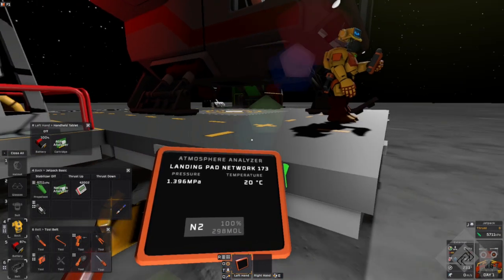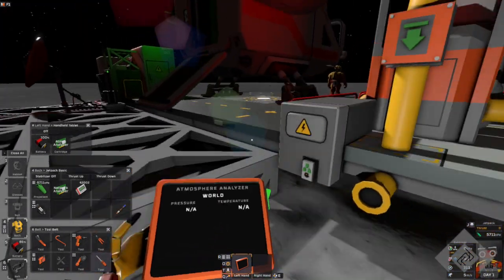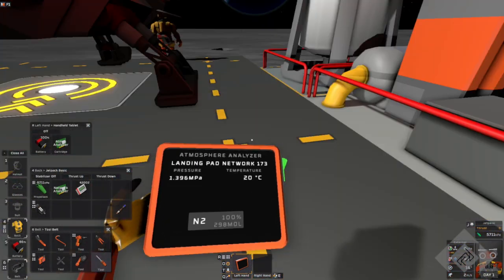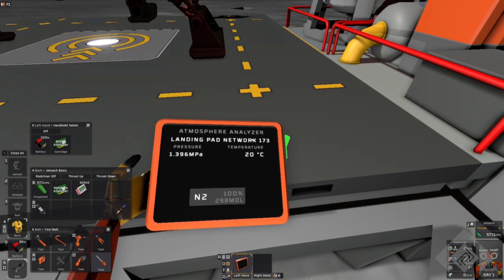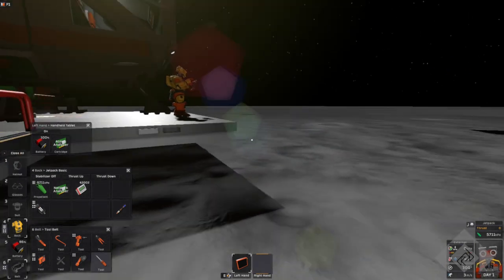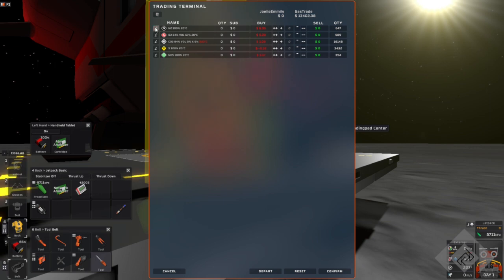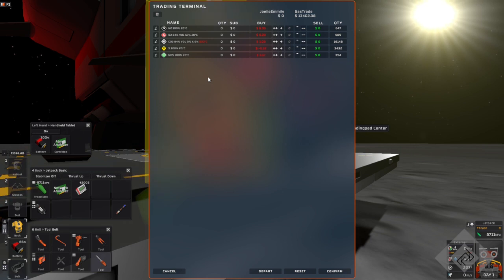Now the entire landing pad registers as a storage device. If you don't have it you can't store anything in there. So now we have gas at 20 degrees. If you look at the quantity it'll say units quantity — I don't know what the units are. They don't correspond with moles, they don't correspond with pressure, they don't correspond to anything it seems.